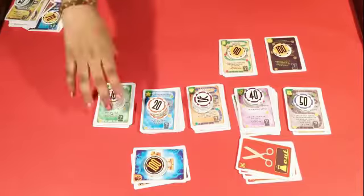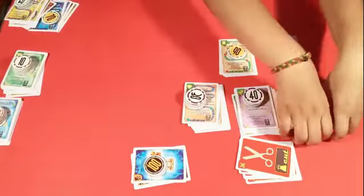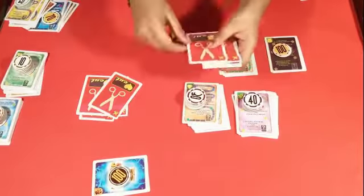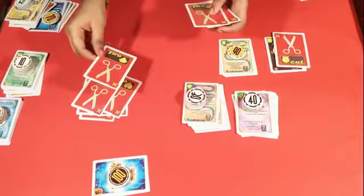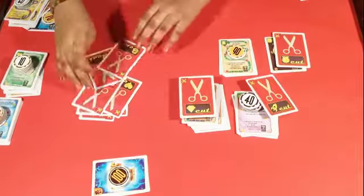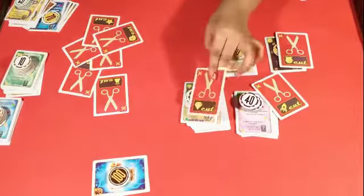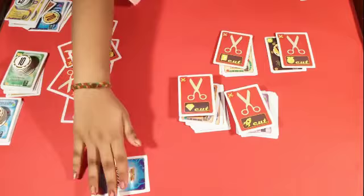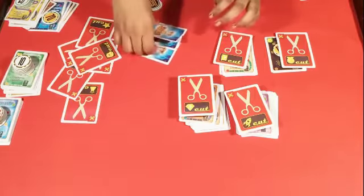Select 5 categories of your choice for 4 player games. Select 6 categories with a middle amount of cards for 5 to 6 player games. Add scissor cards with the appropriate symbol.